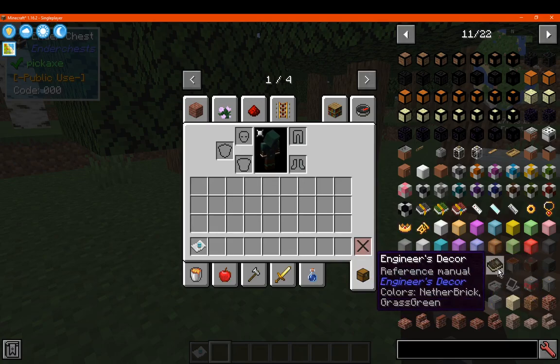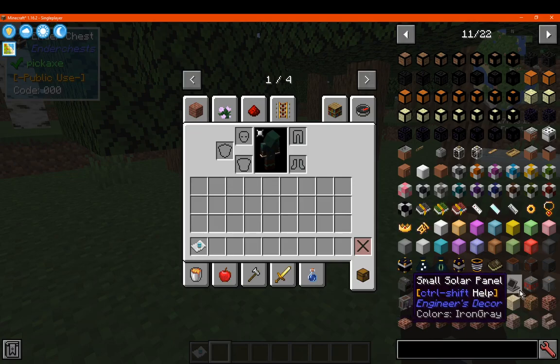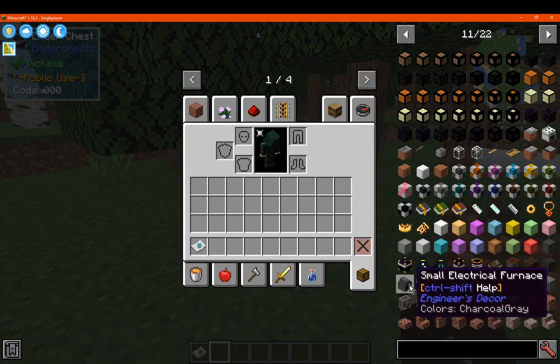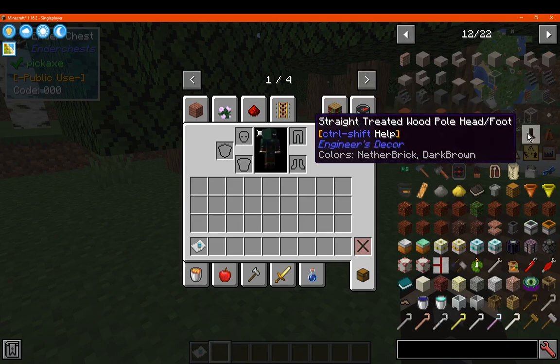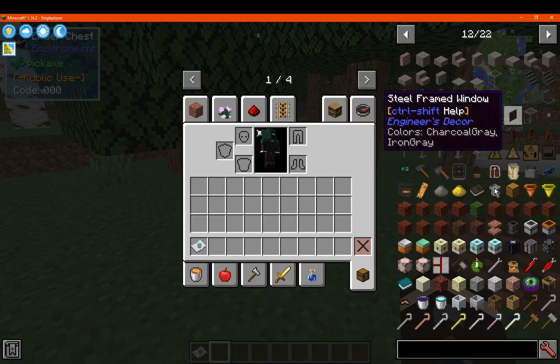You've got engineer's decor, which adds in a bunch of different blocks as well as certain other aspects, like a tree cutter, solar panel for power, an upgraded version of the hopper, an electrical furnace, and more. There's a bunch of different types of stuff — either treated wood, concrete, or metal.